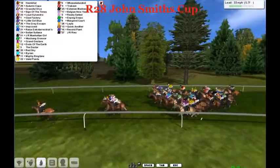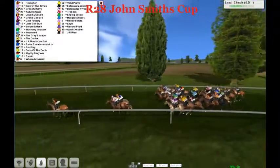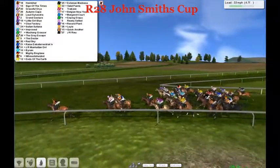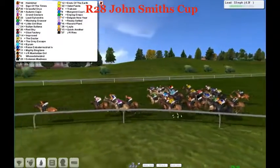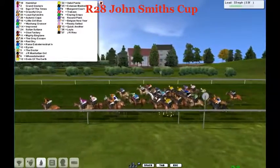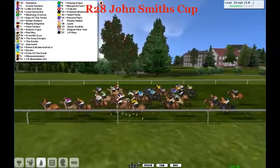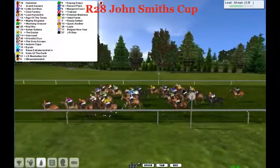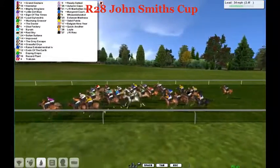Five and a half furlongs now, they're all in the track. Heinemacher is still in front, looking to do it from start to finish. Look at the favorite Sign of the Times — absolutely eating up the turf, he's in second, traveling smoothly. Graceful Oryx is in third, then Salvestris. Grand Gesture is starting to improve very smartly and hugs to the rail. There are four furlongs left to go in the John Smith's Cup. Heinemacher is being tackled left, right and center. Grand Gesture, Little Girl Blues, Salvestris — Glue Factory also in the mix. Red Skies running on from the back.